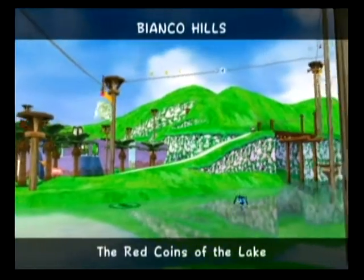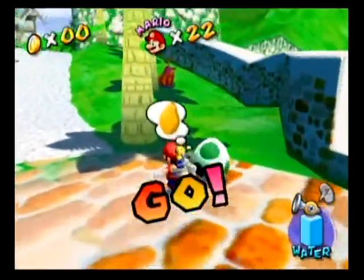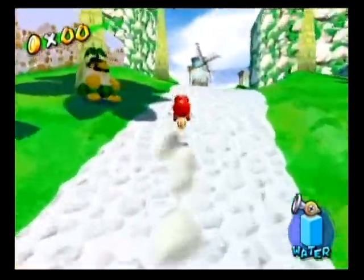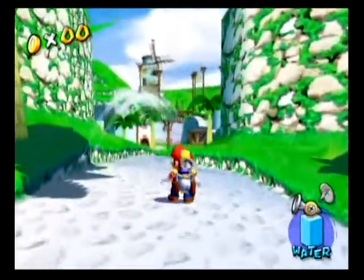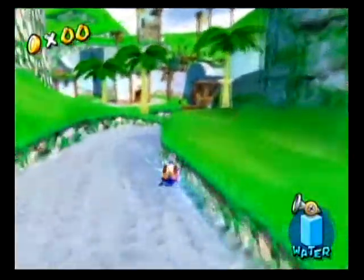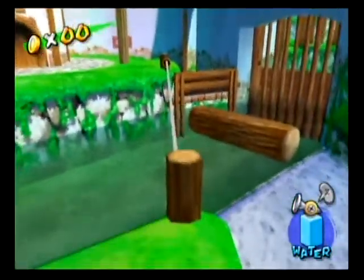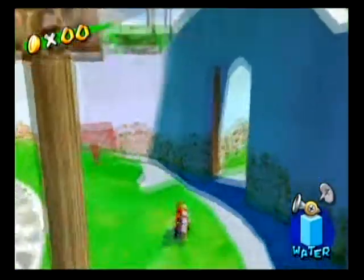Anyway, we're back in Bianco Hills, because now that we've unlocked Yoshi, Yoshi is available out here. Yoshi is required for a couple of blue coins around here. I need to press this button to see that I have ten blue coins remaining here. Two of them, I believe, are related to Yoshi, so let's get those out of the way first so as to not forget and look really stupid.